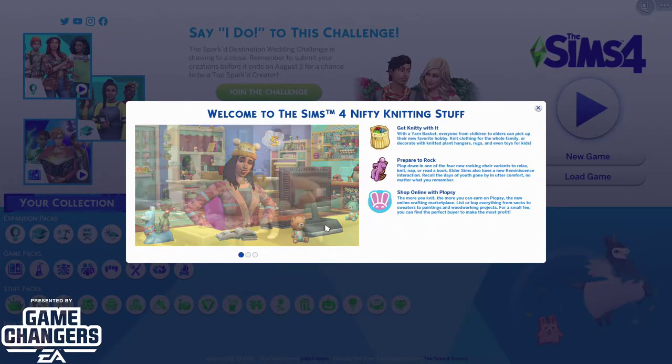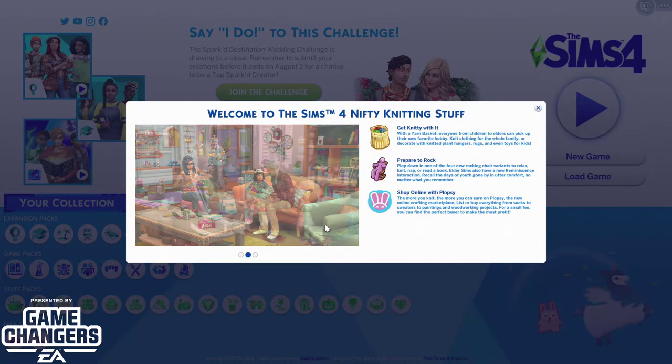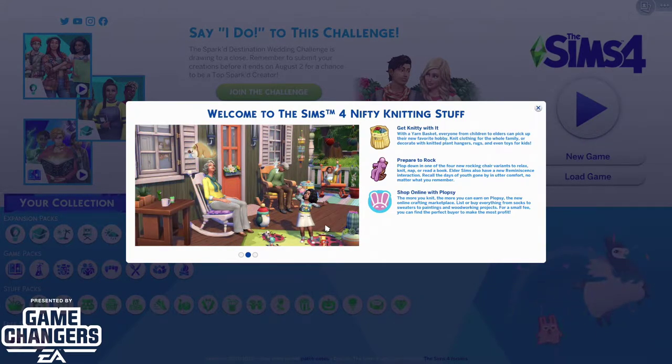What is up guys, welcome to a quick review of the brand new Nifty Knitting stuff pack. This is provided by EA Game Changers, so just be wary of that — the code was provided to me for free. What we're doing today is just looking at the build and buy, and also the Create-a-Sim new items.